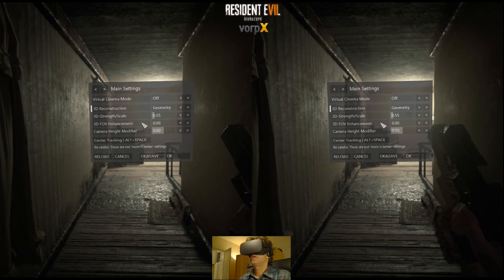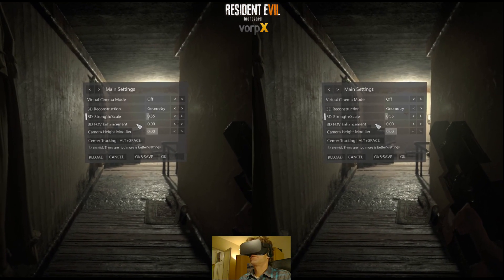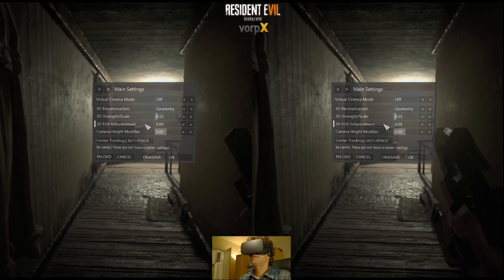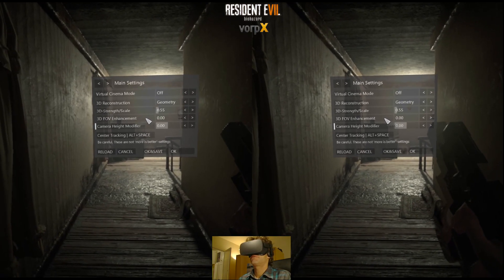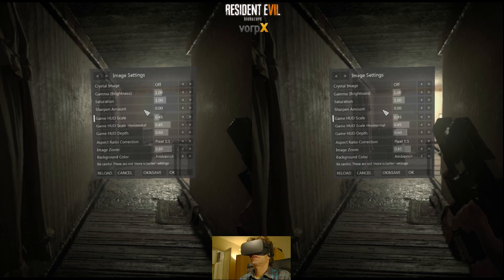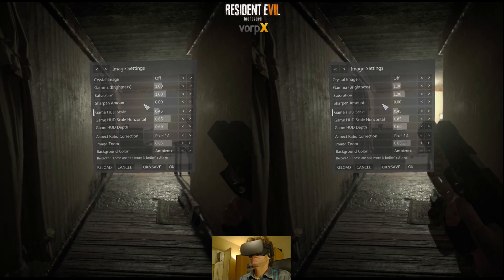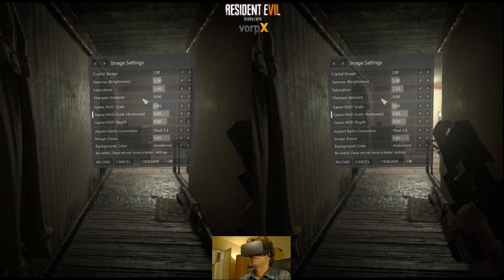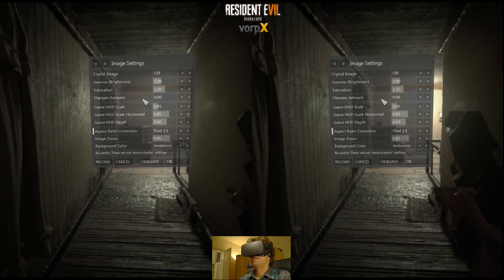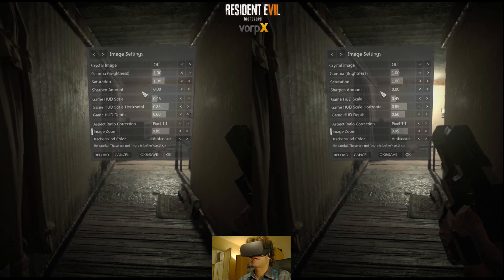Open the Vorpex HUD and change the Vorpex values as follows. Under Main Settings, with 3D reconstruction still on geometry, set 3D separation strength to 0.55. Reduce 3D FOV enhancement all the way to 0 — we will not be needing it anymore. Next, under Image Settings, bring down your HUD scale to 0.45. Then set your HUD depth at 0.6 — you'll see the ammo count just well enough, and the depth won't go through the weapon model too often. Set image zoom all the way up to 0.85. You can also go ahead and turn off the ambiance effect, because we won't be needing that either.